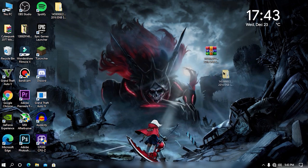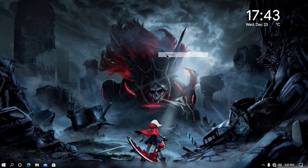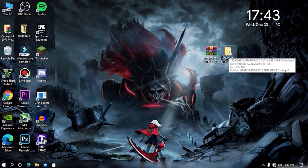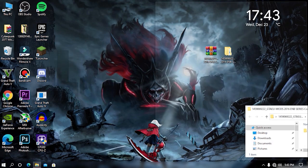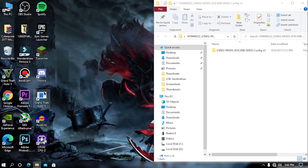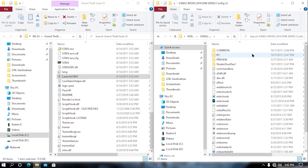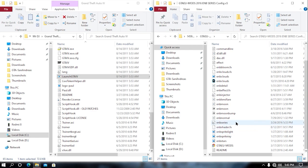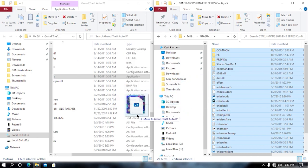Once your file gets extracted, open your extracted folder and then open your game directory. Now from here, what you need to do is just drag and drop all the files into your game directory, and then you're all done. Hit replace if it asks. Now let's wait till it copies the files into our game directory.